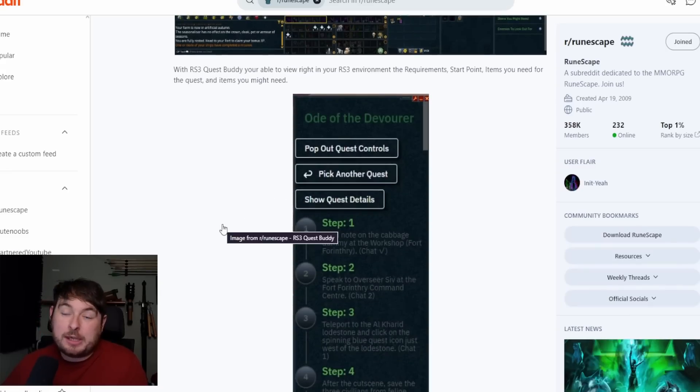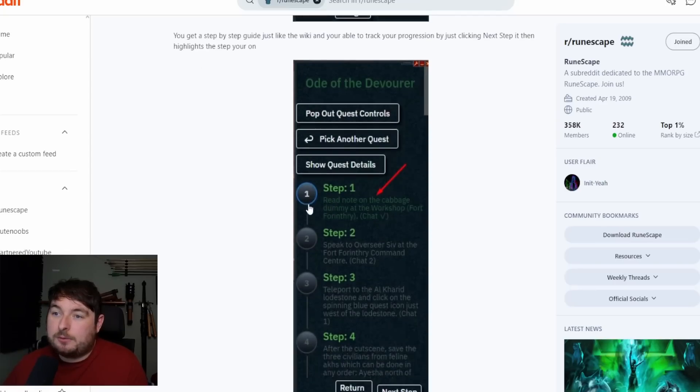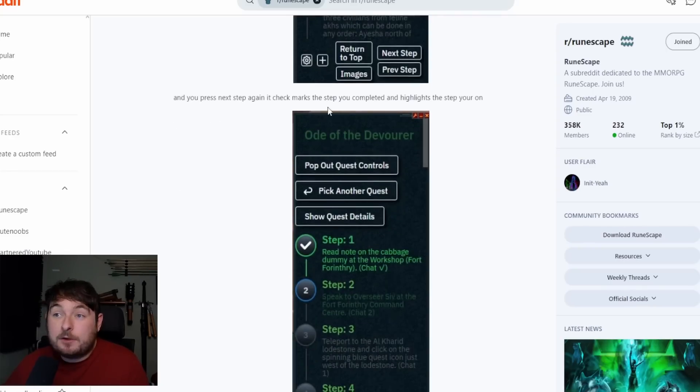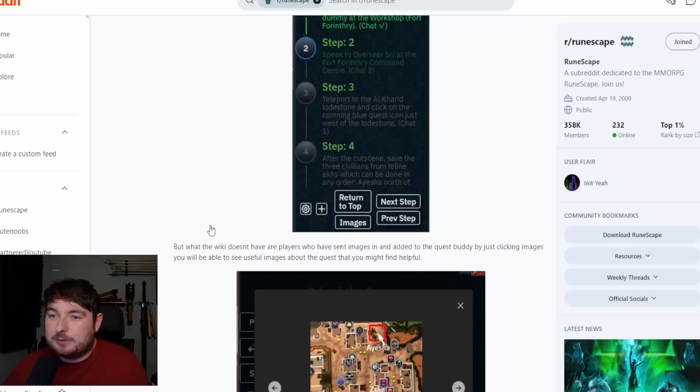You might be thinking you can just use the wiki, but trust me, it gets quite a bit better. You get a step-by-step guide, just like the wiki, and you're able to track your progression by clicking 'next step.' It highlights the step you're on with a little blue circle. You press next step again and it check-marks the first step you completed and highlights the one you're on now.